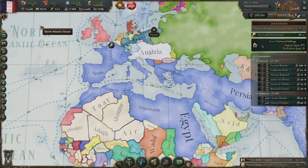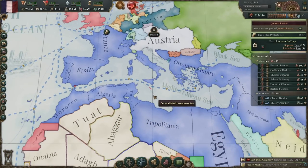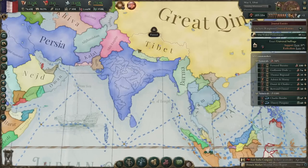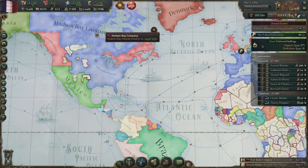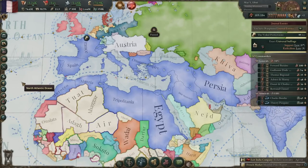Just slightly over 10 years in game time, and we look like this. We've got France, Italy, Spain, Switzerland, Ottoman Empire, Egypt, Tripolitania, Tunis, Algeria, Morocco, Portugal, Jabal Shammar, Persia, India — or the Raj — New South Wales, what will be Mozambique, and the Hudson Bay Company. This is the most busted strategy in this game, and I wouldn't be surprised if they patched this out, to be honest. This is a little much.